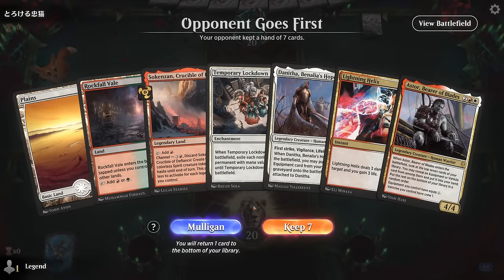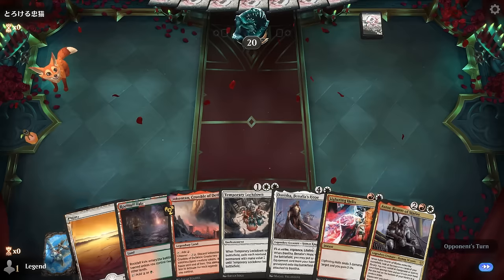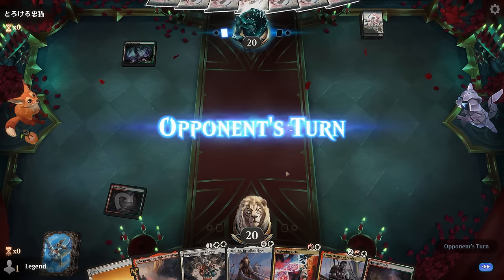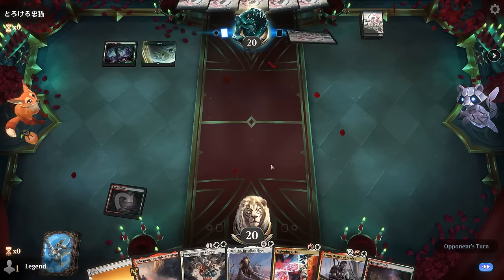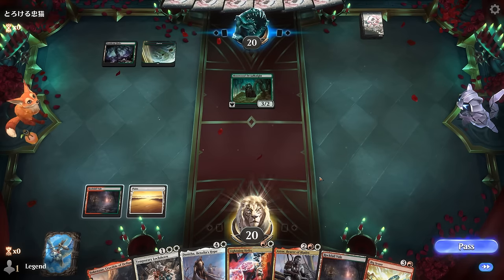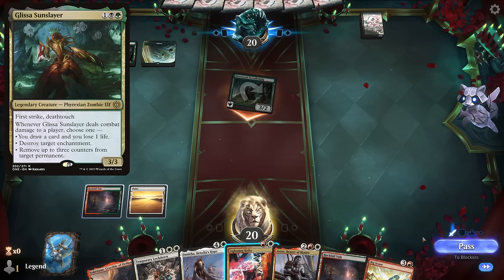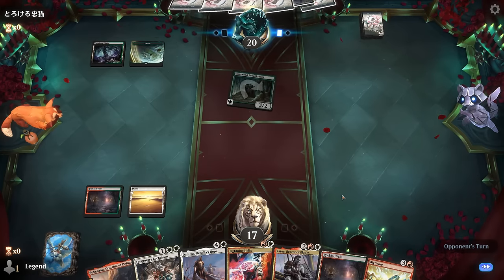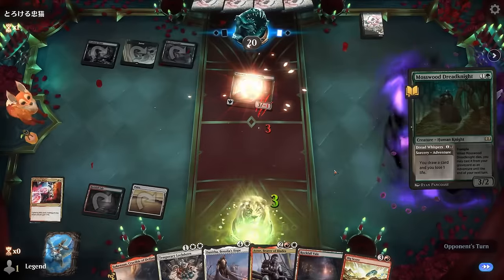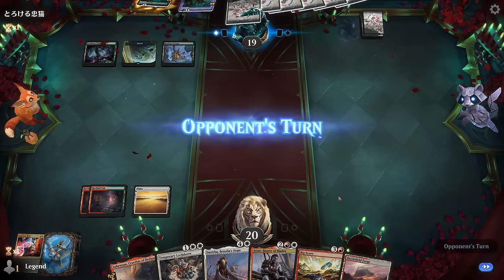Next game — we're on the draw missing second white for Lockdown but can cast Helix and Astor to hopefully find equipment for Danitha. Facing Golgari and Red Knights — good target for Lockdown once we get to it. We'll avoid using Lightning Helix to save it in case Glissa shows up. They've got another Dreadknight using the adventure. We find the second white source after all, so Lockdown is available but we'll wait until they deploy more. For now we play Astor to find equipment.